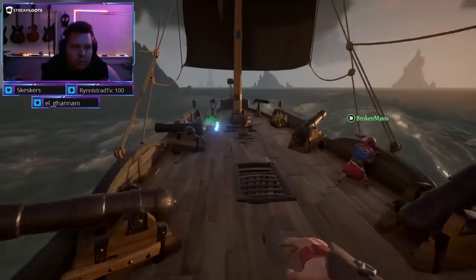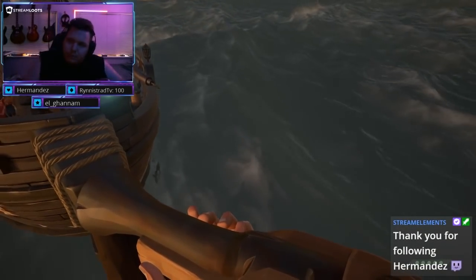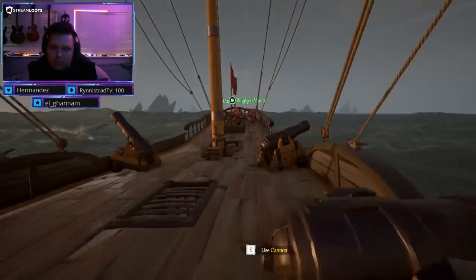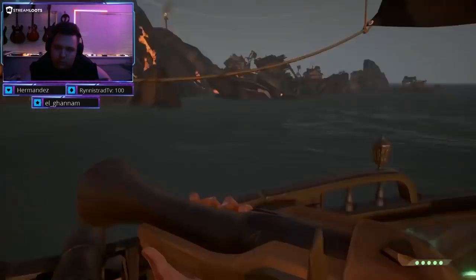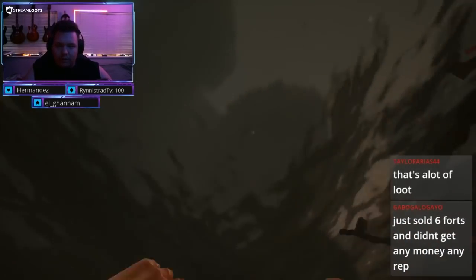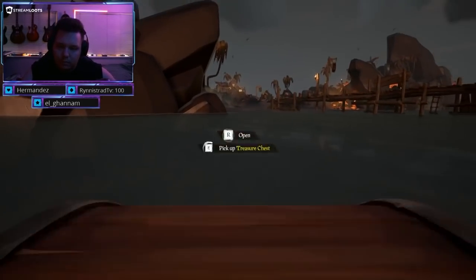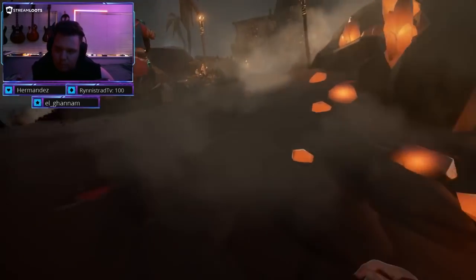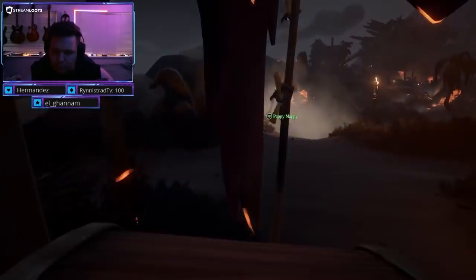For the sake of convenience, we moved on to Order of Souls next. The only real problem with Order of Souls is there's no quick way to do it — it's going to be your longest grind in the entire session, even with the help of Gilded Voyages. Sticking to the Devil's Roar and doing the Devil's Roar Order of Souls voyages while resetting the Emissary Flag is a very great way to get this done. You can use the environment and the volcanoes to your advantage, taking down skeletons with ease, sometimes even clearing waves before you make it onto the island.